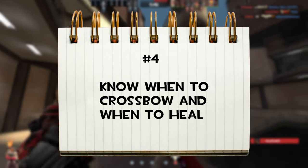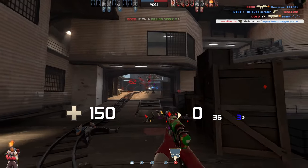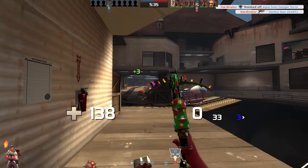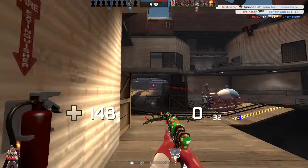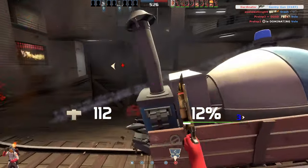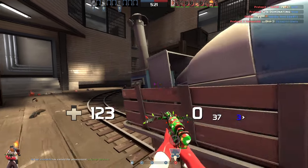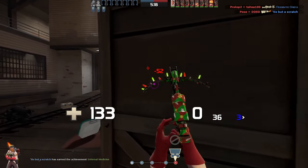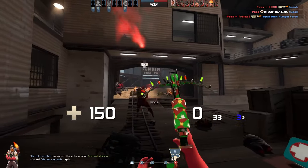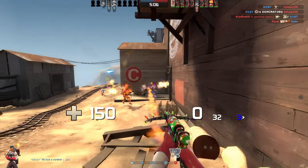Number seven: know when to crossbow and when to beam. A crossbow shot gives a burst heal that heals quicker than any medigun can. Use it on allies if there is no time to heal them in the usual way, and also to save teammates from certain deaths where a normal medigun beam just wouldn't be enough. Also keep an eye out for teammates with low HP standing still in the distance and crossbow them. Use your beam when there is no immediate emergency and you can just build up Uber peacefully. Generally, always use the crossbow if you need so much healing done fast that your medigun can't handle. This goes for every medigun except the Quick Fix.